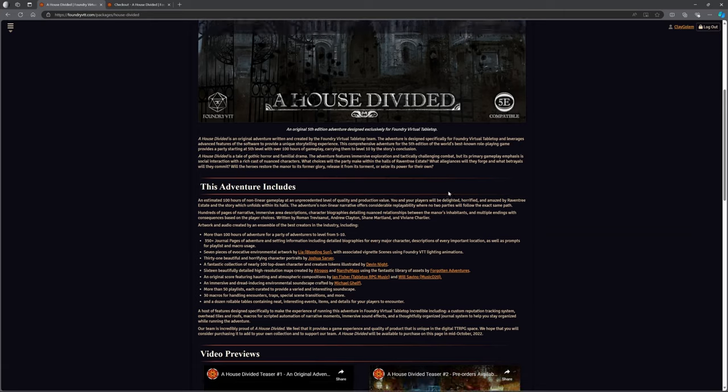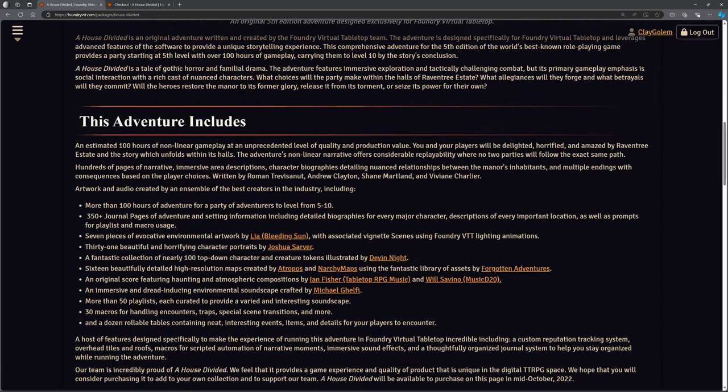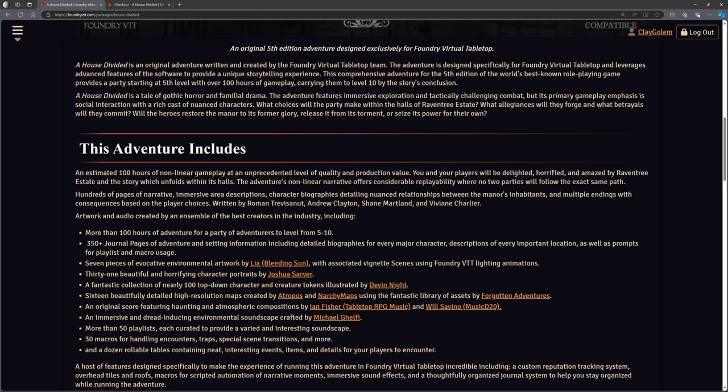On this front page you can see a whole bunch of information. It's an original adventure that provides a party starting at fifth level with over 100 hours of gameplay, concluding at level 10. Now, over 100 hours of gameplay — every group is different, every adventure goes differently, so that's a very loose figure. Some parties will be much quicker than others; there are certainly parties that, if it says 100 hours, it's going to take them two or three.